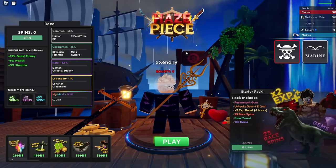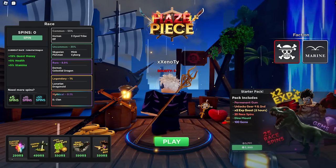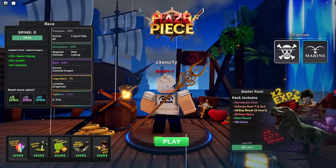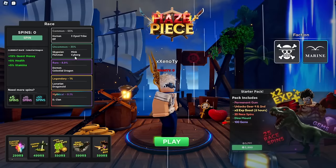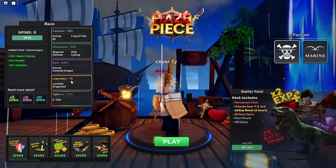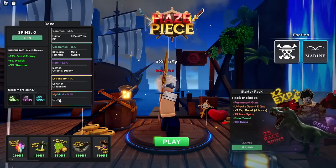When you get into the game, you'll be set on the colonization screen. It shows you what faction you can be and the race you can try to spin. The factions are pirate and marine — you get different clothes, and if you accidentally pick one, you can switch later in-game. For races, there are commons, uncommon, rare, legendary, and mythical rarities. Commons include human, three-eyed tribe, and elf. Uncommon includes skypean, mink, fishman, and cyborg. Rare is 8.9% and includes demon, celestial, and dragon. Legendary is 1% and includes lunarian and dragon. Mythical is the D clan. They all have different passives that are definitely worth trying to spin.